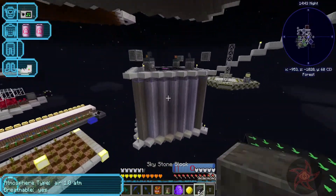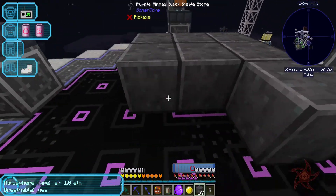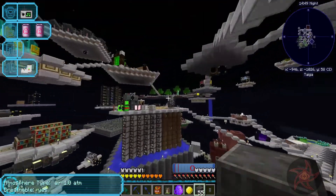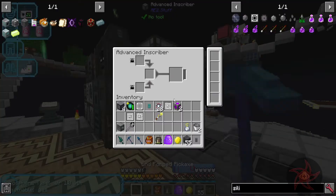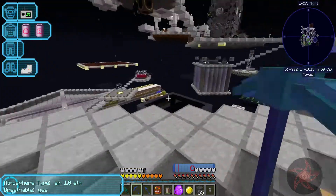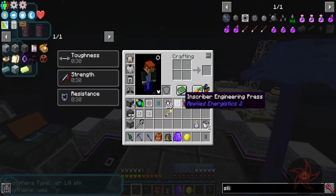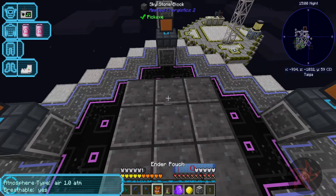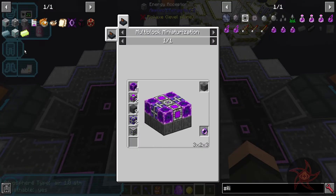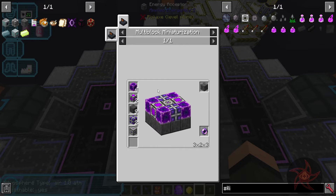There's not much of a point to do that when I already have a space available. I need an energy acceptor in the top center, and then the controller. I need four blocks of Fluix, which is not going to be a problem.